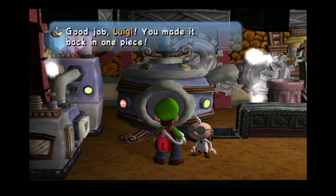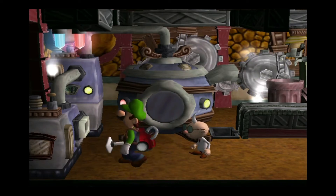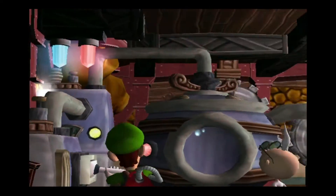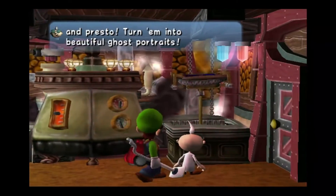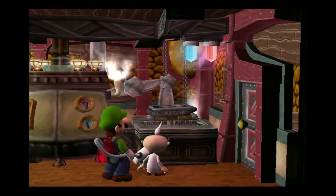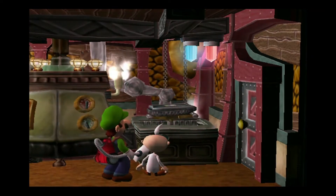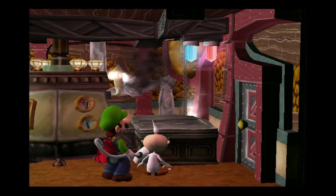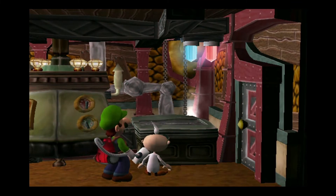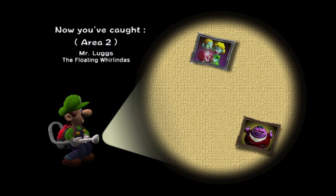Good job Luigi, you made it back in one piece. Looks like you've got a vacuum full of ghosts there — what do you say we put them through the old ghost portraitificationizer? So here we have Bogmire, the floating Whirlwindows, Shivers the Butler, Melody Panissima — I think there's one more — Mr. Luggs. And we can't forget about Spooky the dog. We managed to get those ghosts back in the paintings. Thanks for your help, Luigi. And that's the end of Area 2.